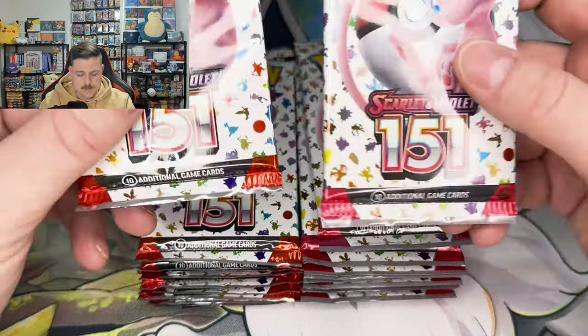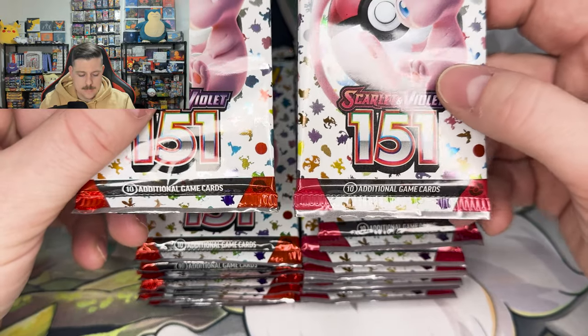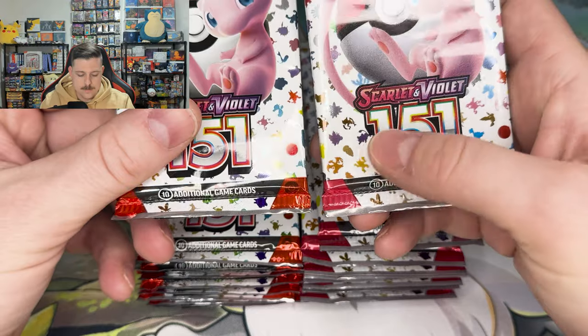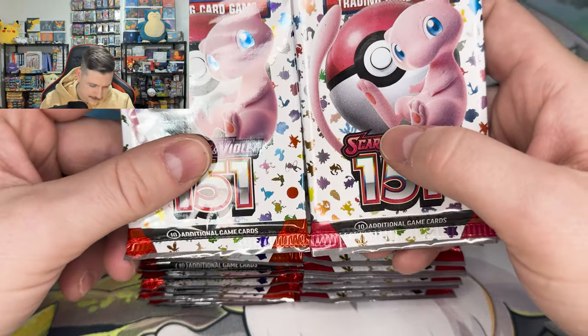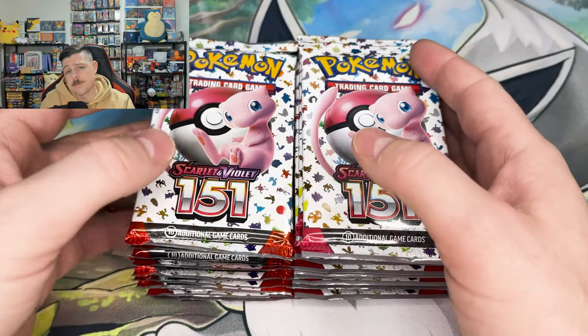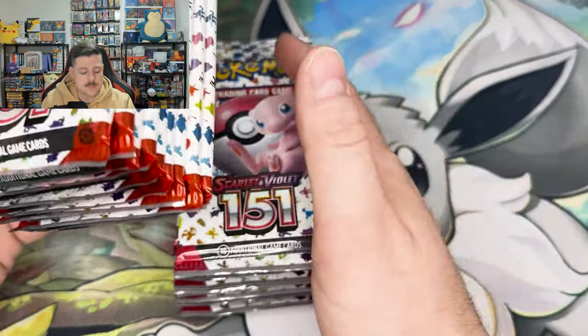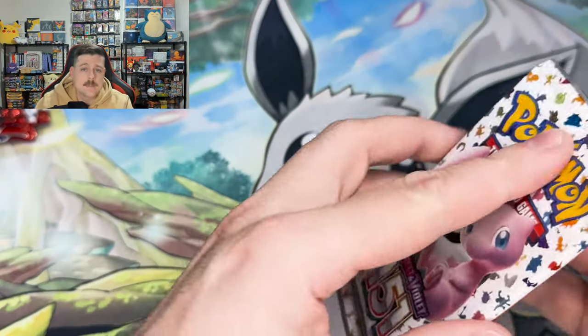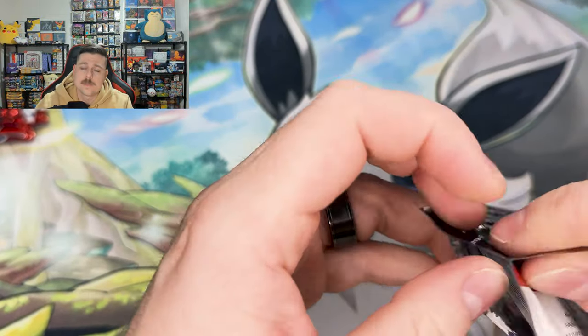Once again we bought these from the same place, and as you can see the stack on the right is the pinkish color and the one on the left is definitely more reddish. So we don't know where these are printed — we're going to see if there's a difference. Going with the red ones first this time because I think we did pink first last. So 18 packs, 151, let's go.